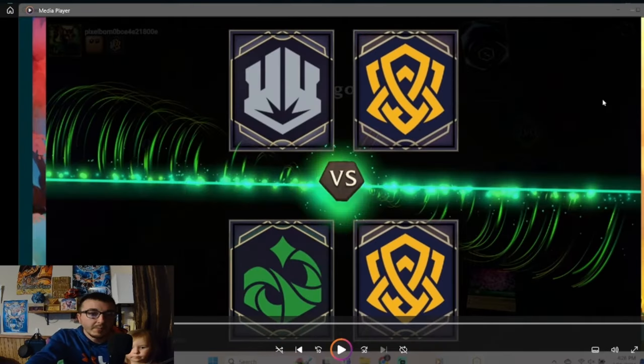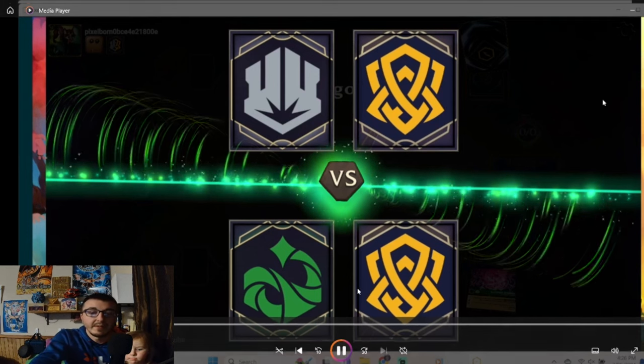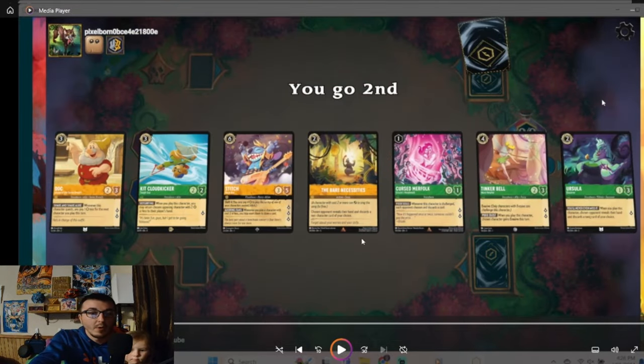This deck is all about winning by turn four or five — ideally. The downside is that Emerald Amethyst bounce also wants to control tempo quickly, so you might have to use Simba along with Flynn and Merfolk to keep your lore higher. Let's jump into some replays. I picked up a little helper for this part — if she wants to say hi she can. Fitting that our first matchup is against steel song, and we're going second.